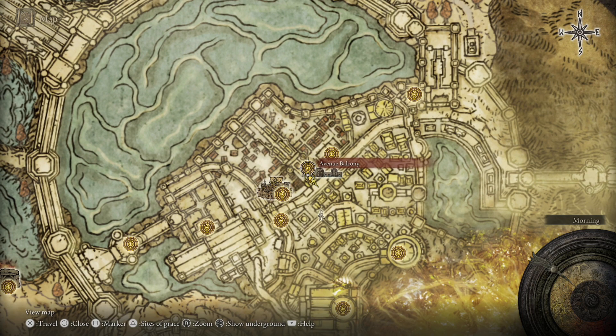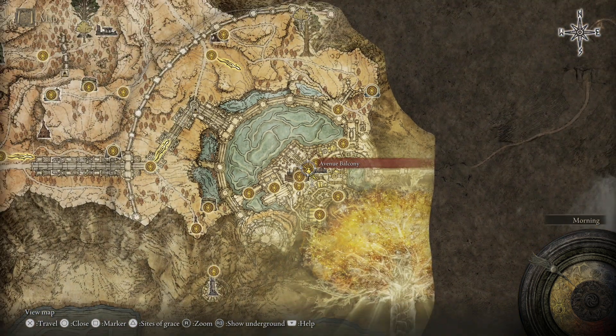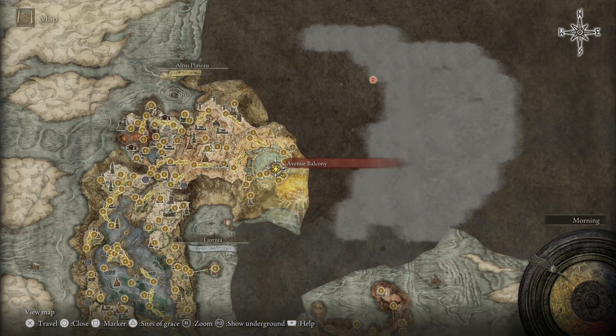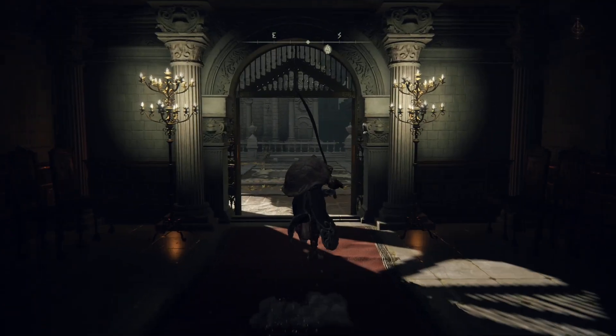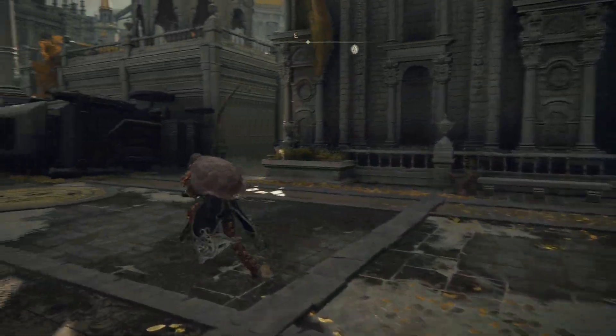Either way, we're going to set off from the Avenue Balcony Grace here. This will be kind of midway through you progressing the Lainedal Capital area. From here we are basically coming out onto the road and we're going to head left.